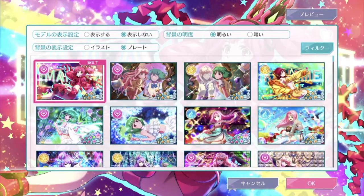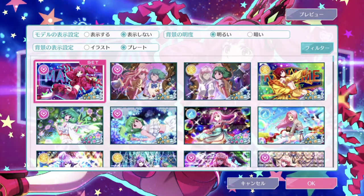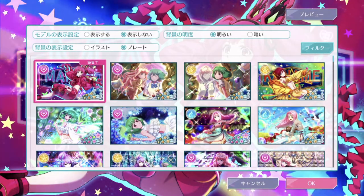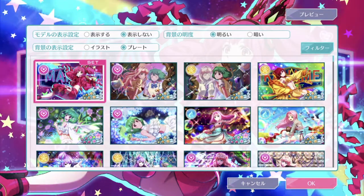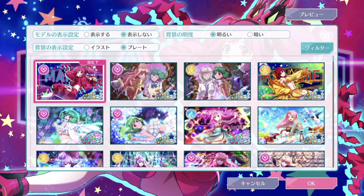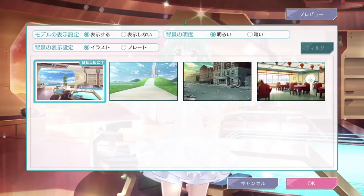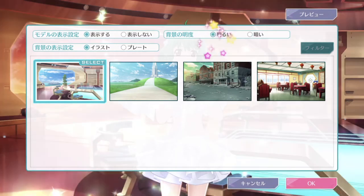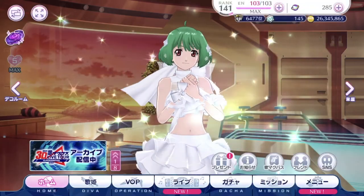It really depends on each person. I would like to see my waifu on screen, but maybe if I'm currently trying to get Khyawawa dolls of a diva that isn't my main, I might want that option to remove them from the screen. If you choose an illustration, you can also make it slightly darker or brighter depending on how much focus you want on your main screen.